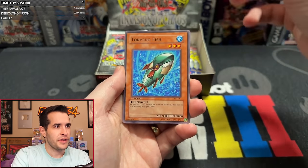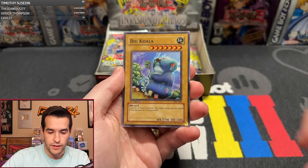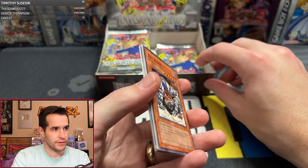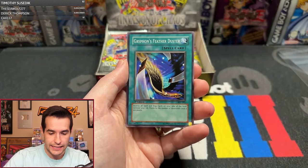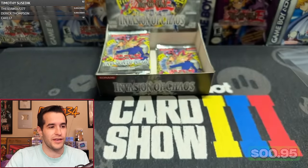Pack nine: Torpedo Fish, Sacred Crane, Feel the Pain, Cursed Seal, Gigantis, DNA Transplant, Sea Serpent Warrior of Darkness, Chaos End, Big Koala, and Fuma Shuriken. A little Naruto action. I'm feeling a little sad after that Insect Princess. We're going to turn around — we're going to get DMARC or BLS in the second one, and we're going to get CED. IOC is going to be clutch here.